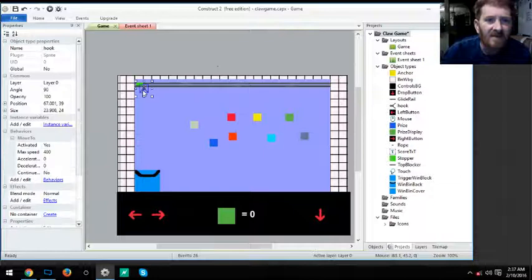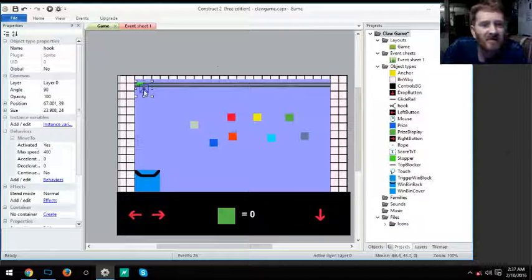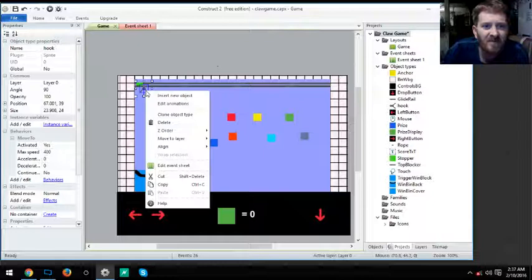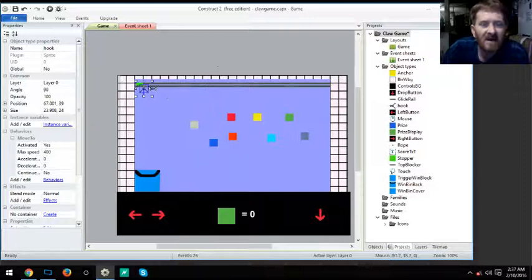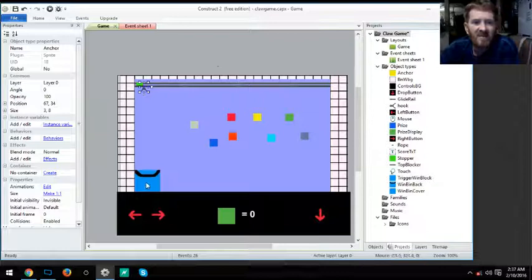We have our hook sitting on top of a guide rail, which is really just for looks. The top blocker is the actual guide rail that keeps it on track. There's also a yellow anchor block hidden underneath — it's used for holding our rope to the guide rail and attaching it to the claw as the claw goes down.